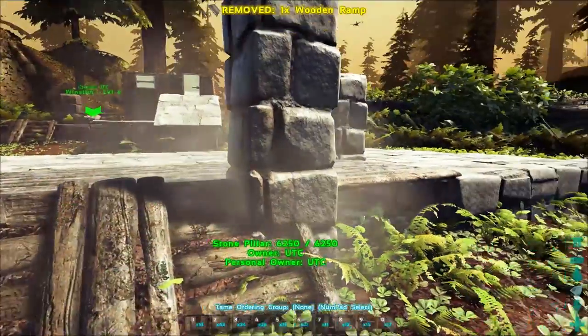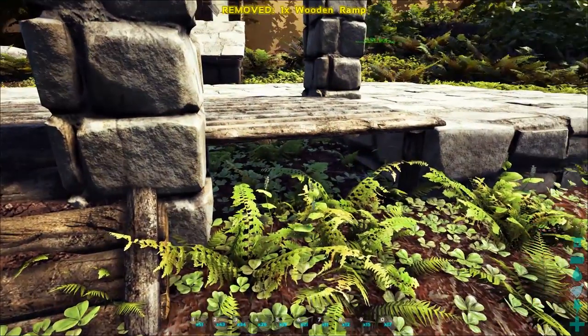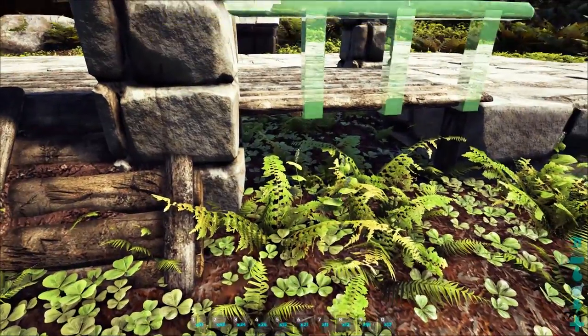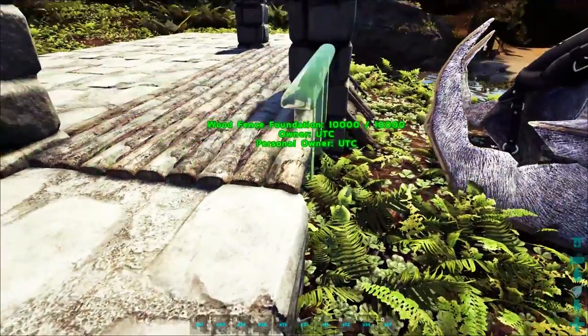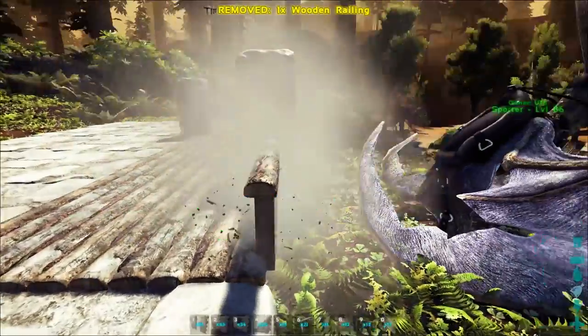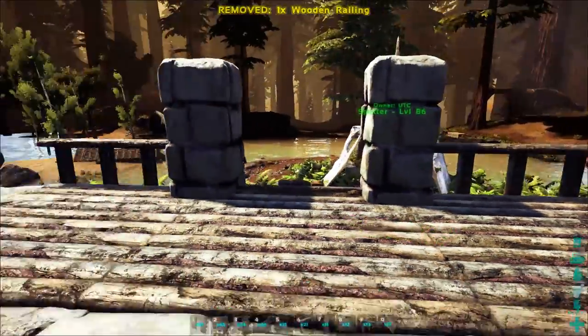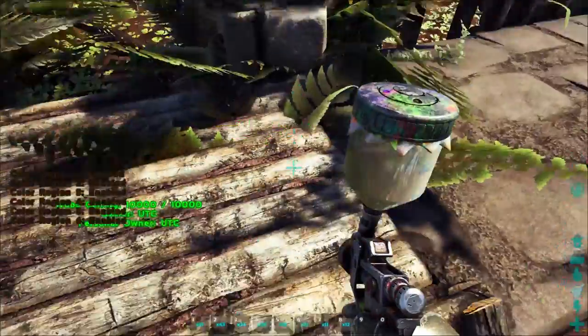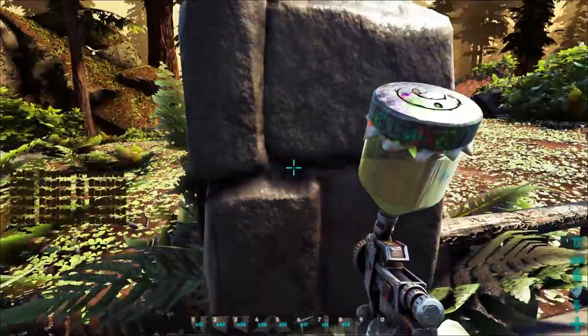If your front step is too high, you can slap in a ramp. Then you're going to want wooden railings — get wooden railings on either side, and that's going to frame your entrance. When it comes to painting, the wooden railings and wooden ceilings all remain unpainted, but the pillars go brown on all six regions.